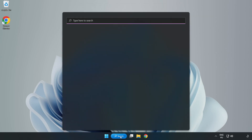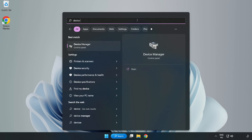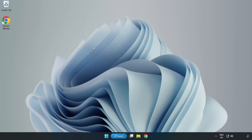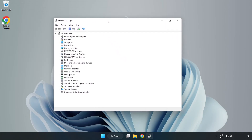Click the search bar and type device manager. Click device manager. Click display adapters.